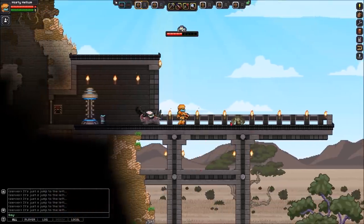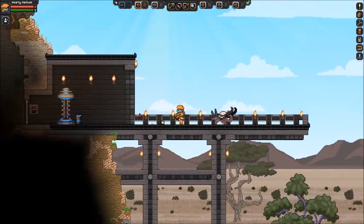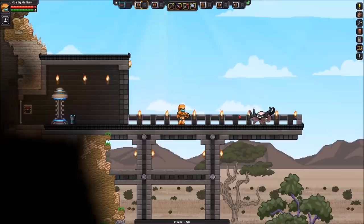Yeah, there you go. So he shoots a mud ball attack and then he'll charge. Shoots it there and the mud ball does damage and slows the target as well. So he's pretty cool.